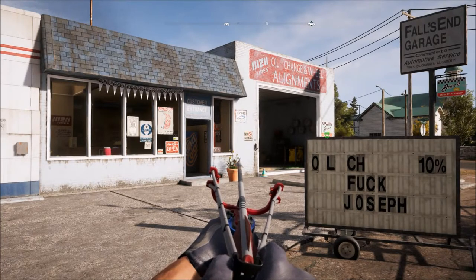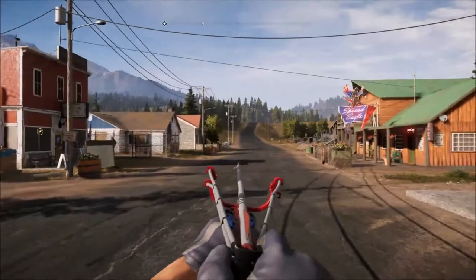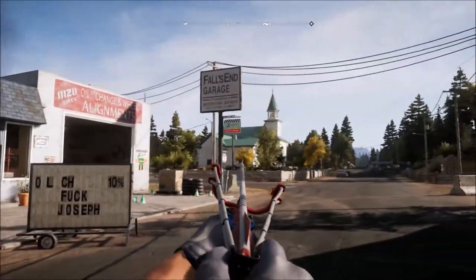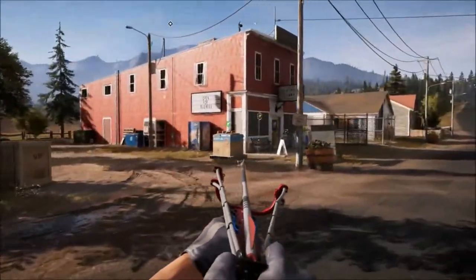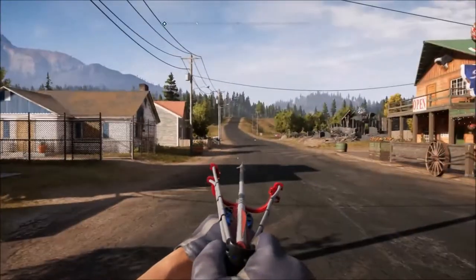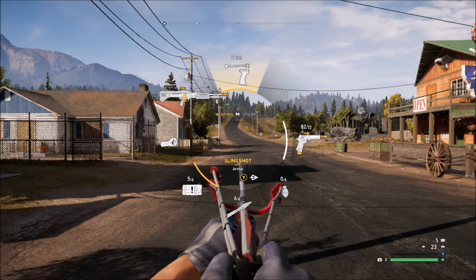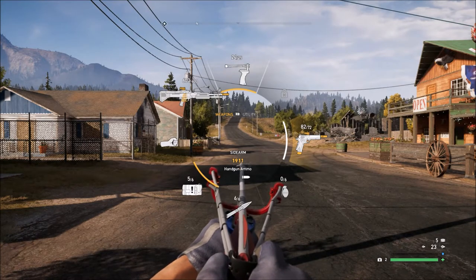Far Cry 5, episode 15 of my walkthrough. We are picking up pretty much exactly where I left off at the end of the last episode, except I went up and saw Pastor Jerome and he gave me a quest. I went into the shop and changed all my weapons around again, so I'm using the M60, the slingshot, and the 1911 silenced pistol.